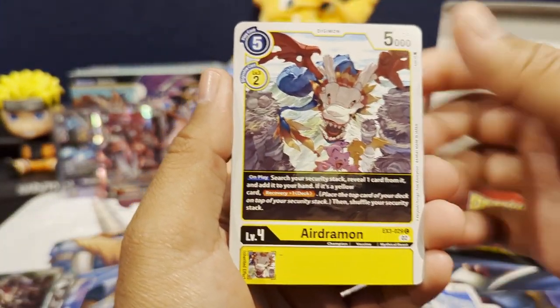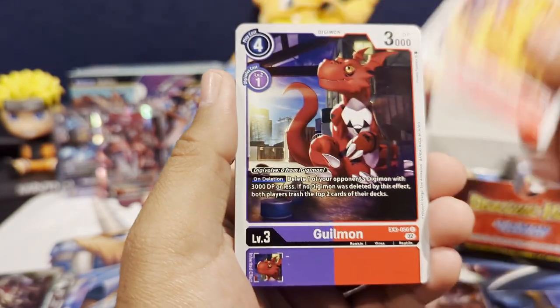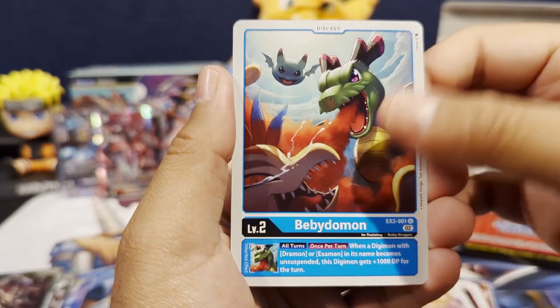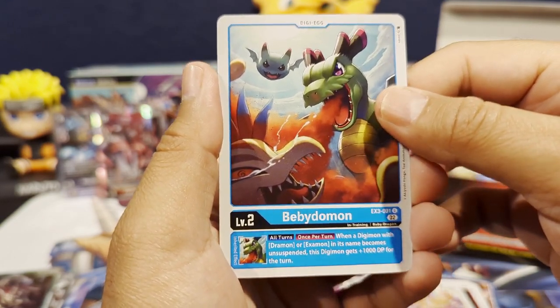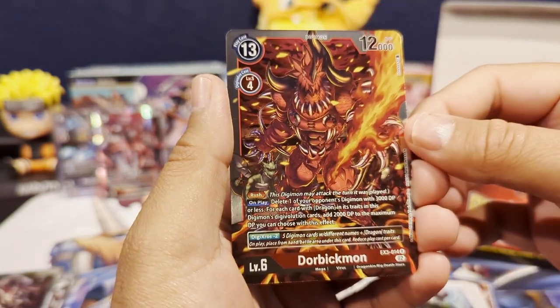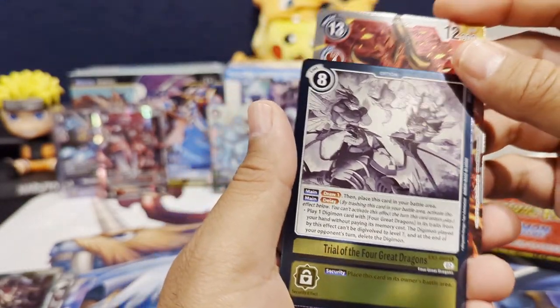We've got a Snow Agu, Eridramon, Crabmon, Laser Cannon, Megidoflame, Flare Rizemon, Giyomon, Sealsramon, Angewomon, Babinamon — I think that's the DigiEgg you want to run for the X-Mon deck — and then we get a Dorbikmon as our first rare, and Trial of the Four Great Dragons as our second rare.